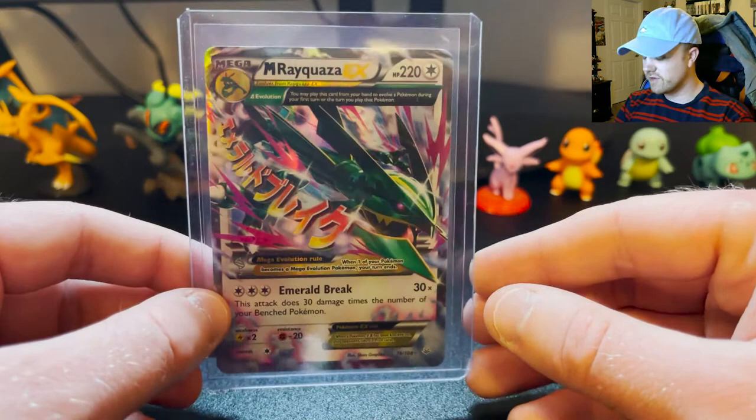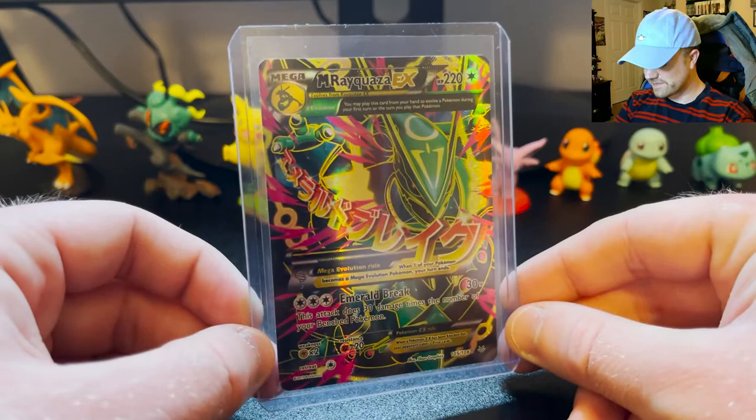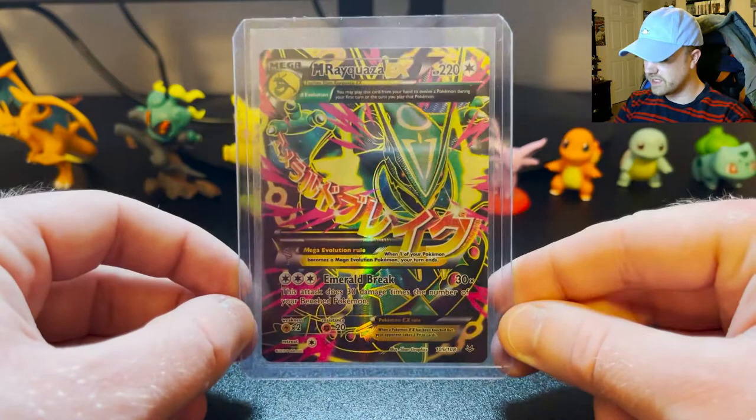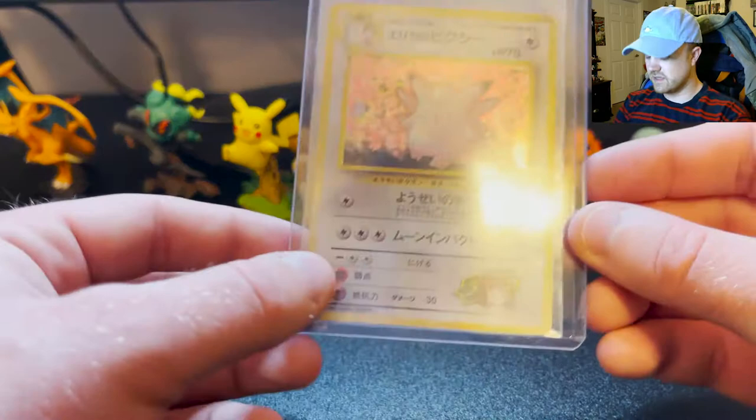Then we get into the really exciting ones — my Mega Rayquaza EX which I just recently pulled from those Roaring Skies packs that I found at Walgreens. And the Full Art Mega Rayquaza EX — currently my favorite pull of the year, no doubt. There's just so much going on on that card and it's very very cool.